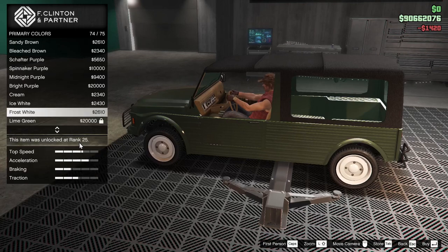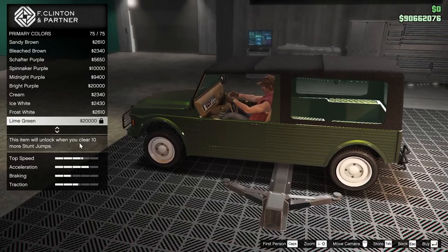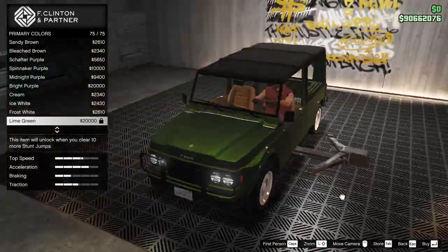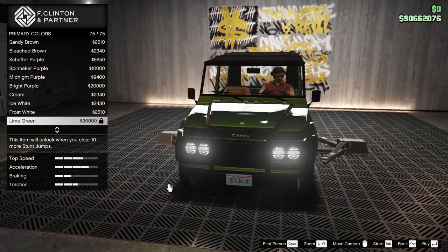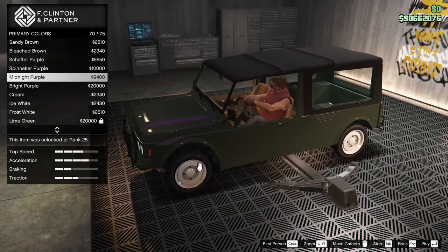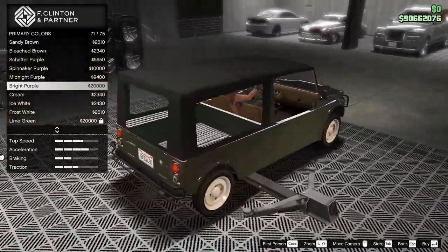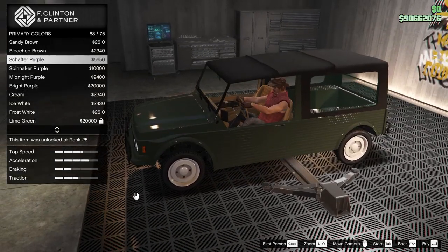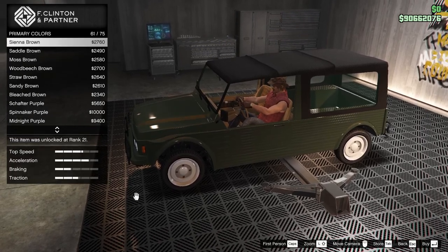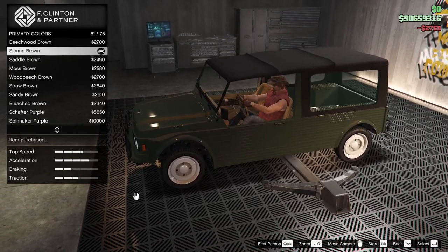We could do green lime, but I don't have lime on this one. I could get it if I take it to my auto shop, but I don't know if I have any room there — that might be a lot of effort for not much. Bright purple — that will give it a little bit of funk. Sienna brown — sienna brown kind of picks up from the seats. So here we have a brown.